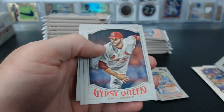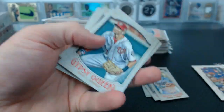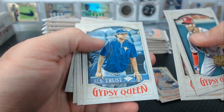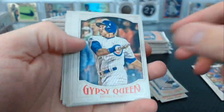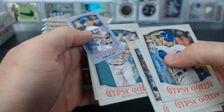Jacques Peterson mini. Greg Bird mini. Trust Archer. Conforto rookie. Matt Moore mini numbered to 250.